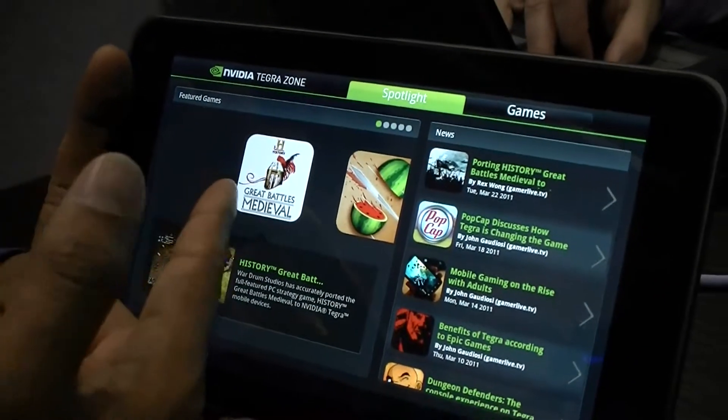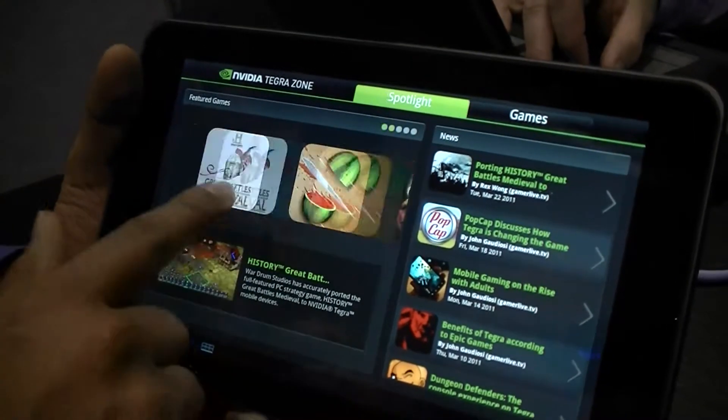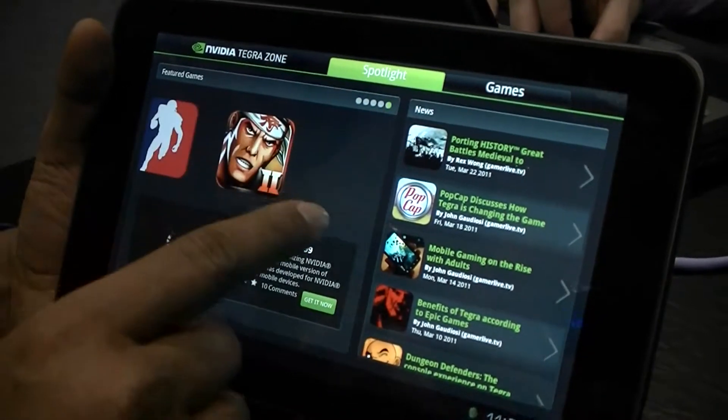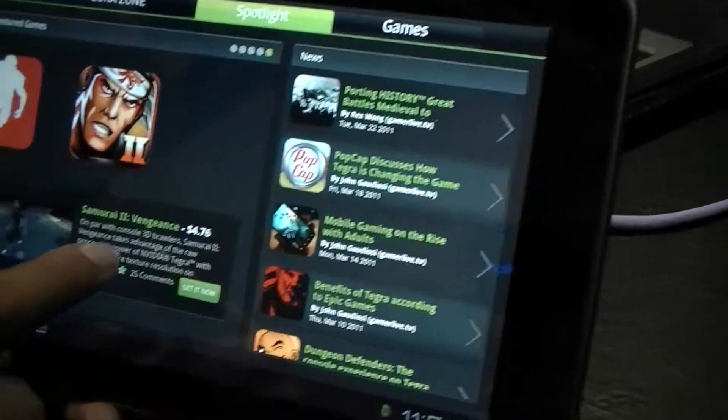Here I'm showing Great Battles Medieval, which is a brand new game that's going to be launched in a few weeks. It also has Fruit Ninja THD, Monster Madness, and Samurai. It provides you the latest gaming news in this tab and a brief description of the game.